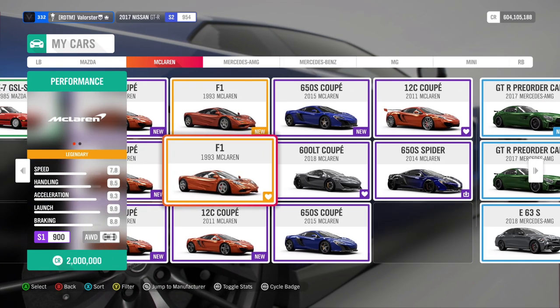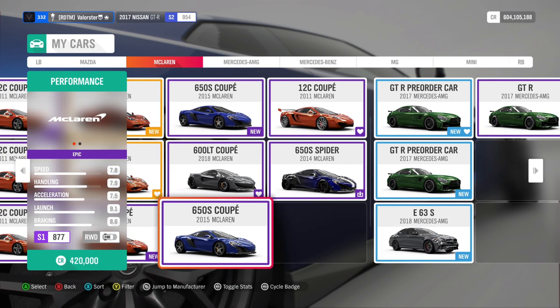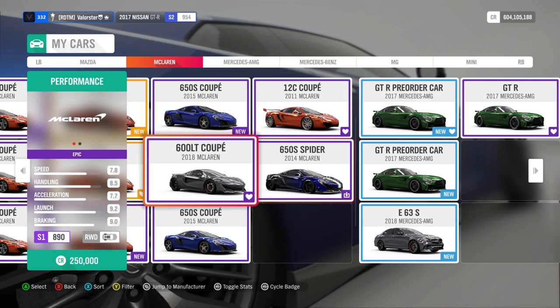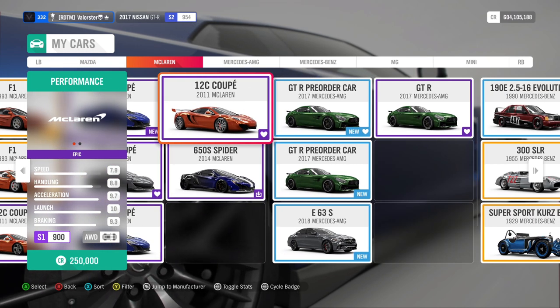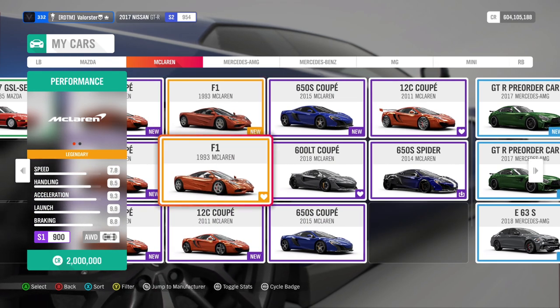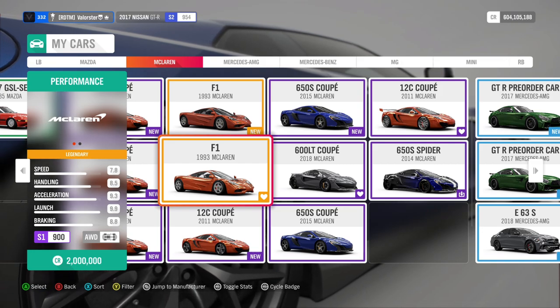I recommend the F1, the 12C, the 650S which is also a very good car, and if you have car pass there's also a very good option — but I took the 12C because I really like that car. From that championship we win the 2019 Speed Trail.